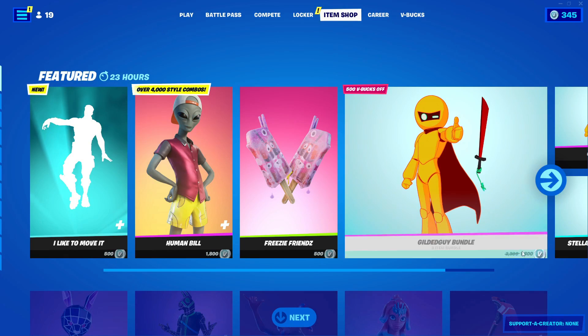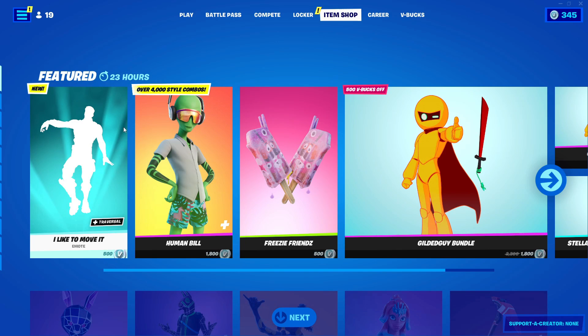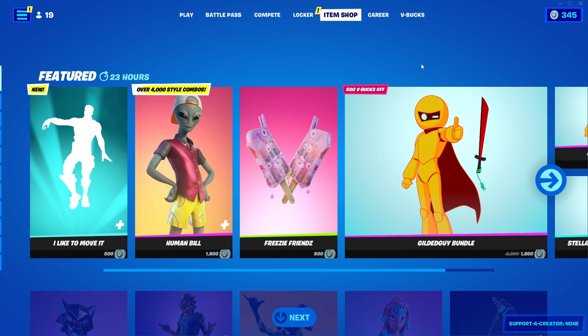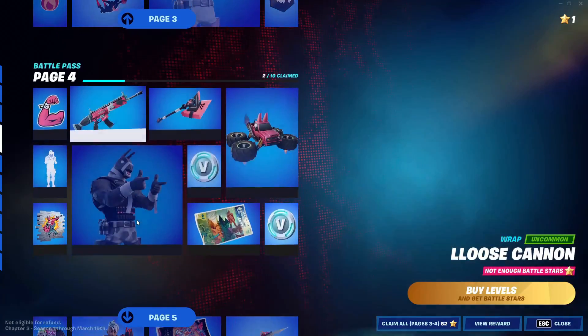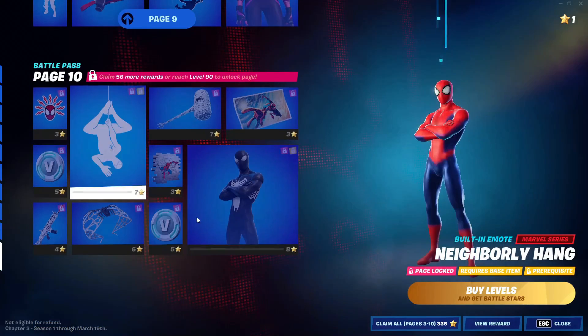So as you guys saw right there, that is the emote. I'm basically gonna show you guys how to get that for absolutely free in Fortnite. First off, all you guys gotta do is go ahead and go into the battle pass, then go down until you see the last skin in the battle pass.